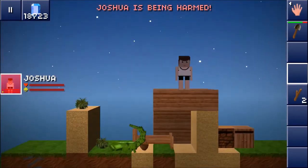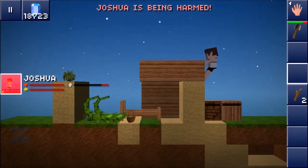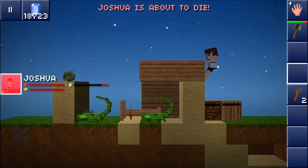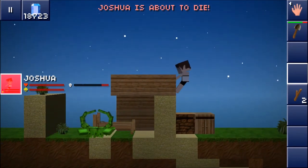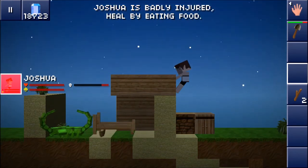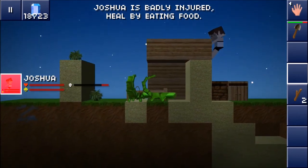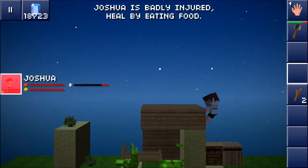Ow! Okay, I almost died, but it's okay — I'm not gonna die. I think I'm gonna end the video here guys. Remember to check out my other videos, like the video, subscribe for more. This is how you make a scorpion your pet — how to tame a scorpion — whatever you like to call it, with a friend. All you need is a bed, sand, some wood, food, and scorpions. All right, I'll see you guys later!